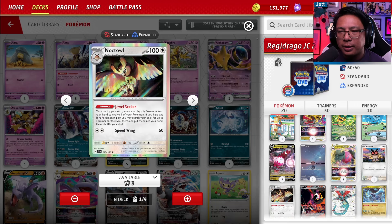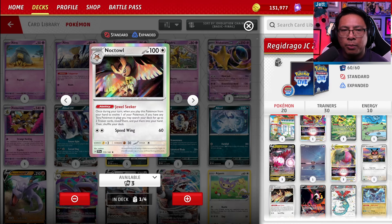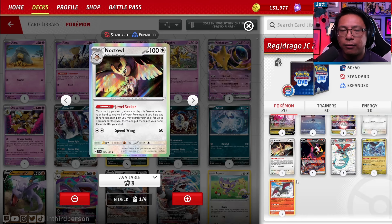We've got the 1-1 line of Hoothoot and Noctowl. The Jewel Seeker ability only works if you've got a Tera Pokemon in play, which is almost always the case because Teal Mask Ogerpon is your energy acceleration backbone. But when you play it with Ogerpon in play, you can grab two trainer cards of your choice and put them into your hand. This can really help stabilize the deck — get you those energy switches, a supporter, an item. So where possible, get the Hoothoot down early so you've got that Noctowl play for when you need it.